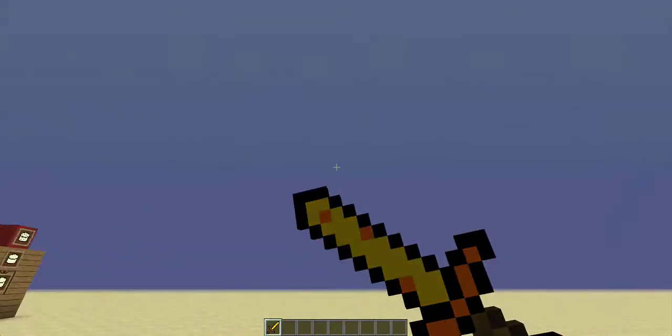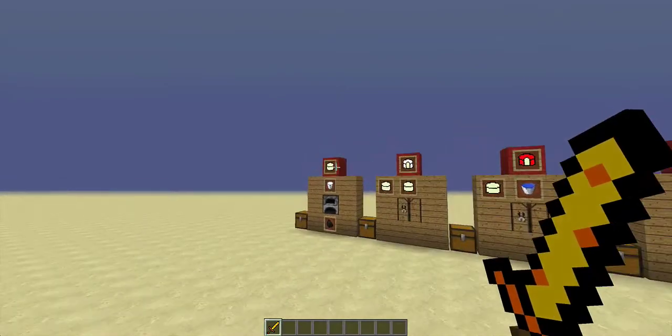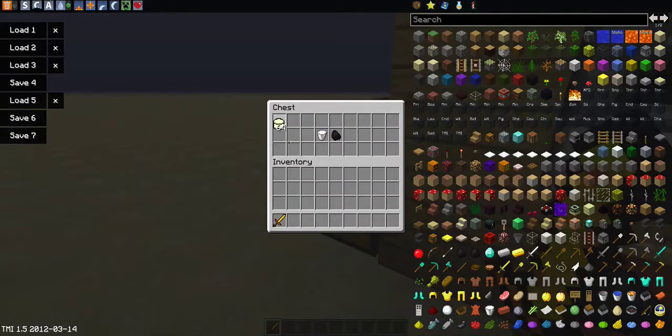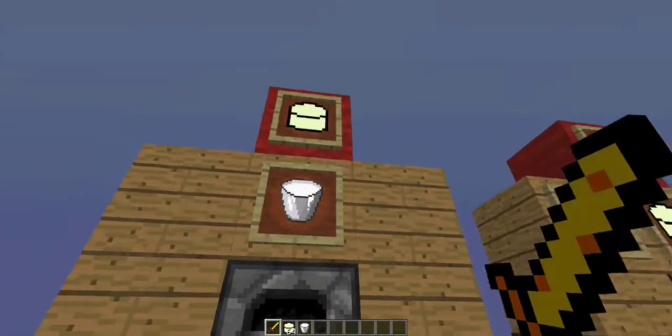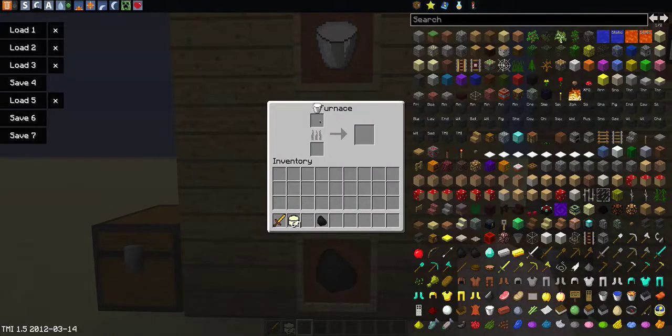Currently in this mod there are seven types of cheese and a cheese sword. So first let's go over the recipes. This one here is just the plain cheese - it's what you use to make everything. This will need to be put in a furnace - you smelt milk in a furnace - and you'll get the plain cheese.